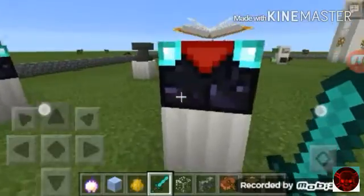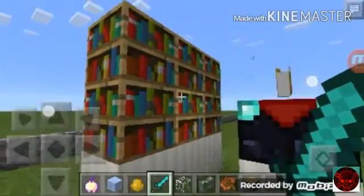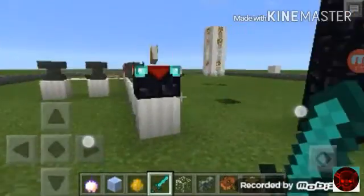Right above you, here is an enchantment table. It acts just like a regular one — here it is collecting some info from these books.